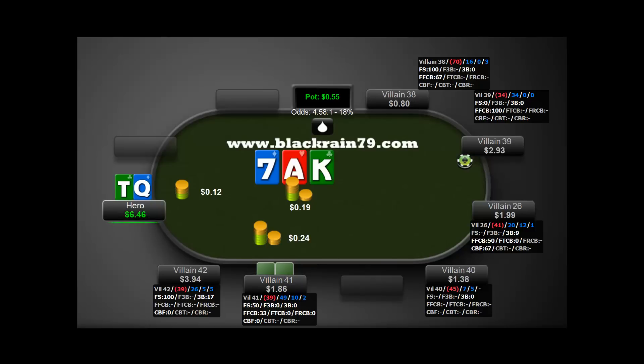We bet and he goes for the check mini-raise. You could fold here — I just said we don't need to get involved in marginal spots. But I'm pretty sure I'm going to call because he's given us four and a half to one to possibly spike our jack on the turn. Against a bad player who probably has an ace, there's a decent chance we can get his whole stack if we hit. So we do decide to call.